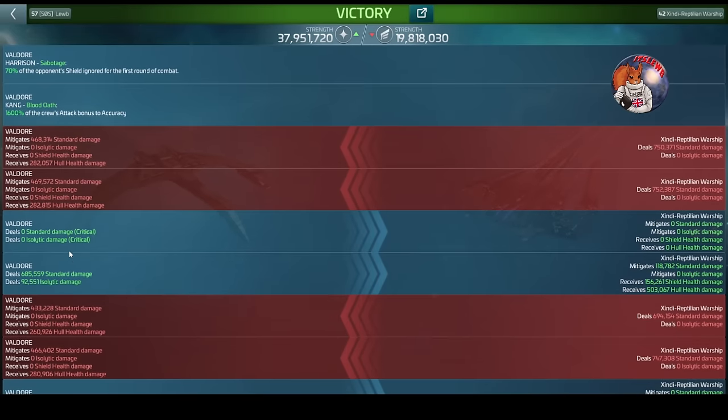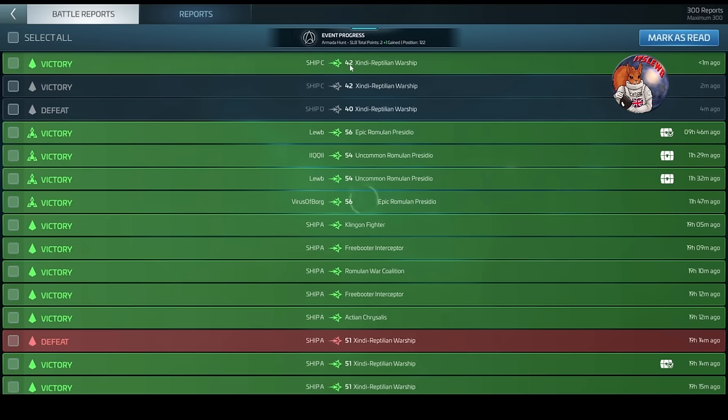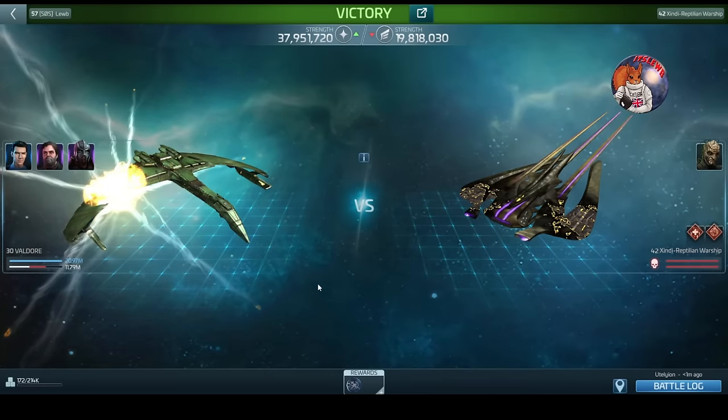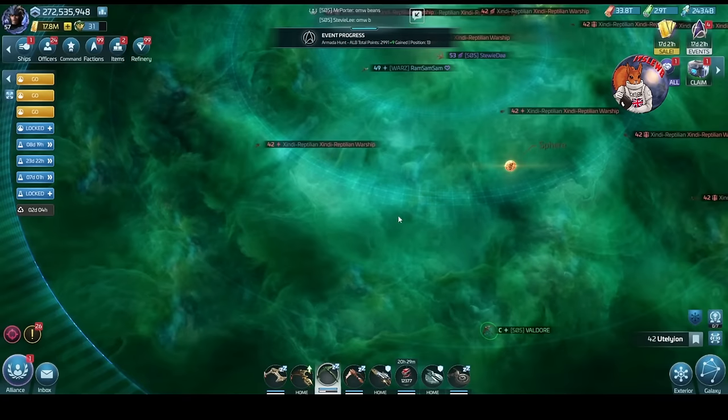Sometimes if you crit a lot - I have a 22% standard critical chance - because of the ship ability of the hostile, those critical shots do no damage at all. So if you get very lucky you might actually die to the hostile sometimes and survive other times. We did kill it again. So with an ops 42 ship I can kill the ops 42 hostiles, but I'm taking significant damage.